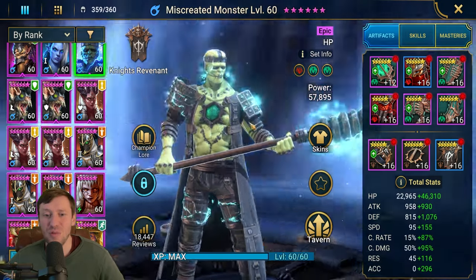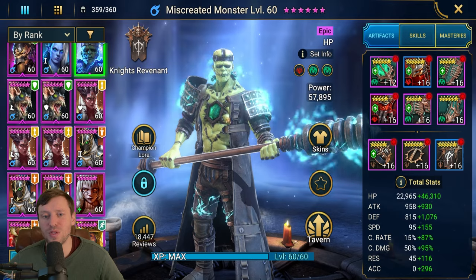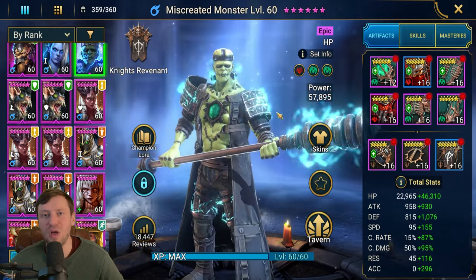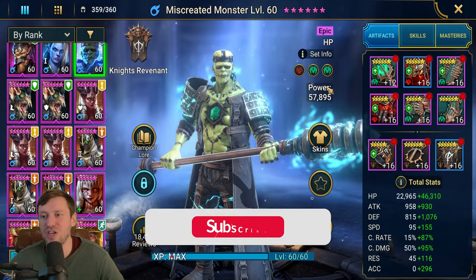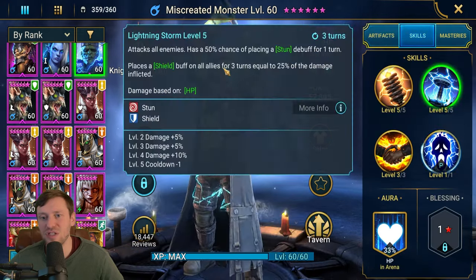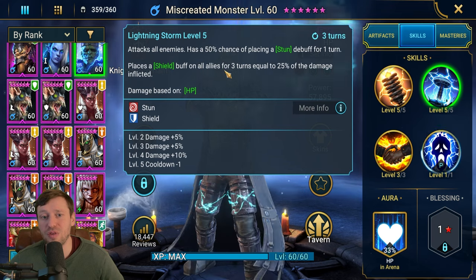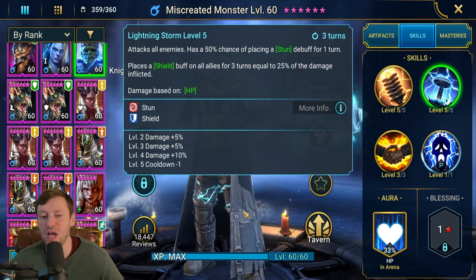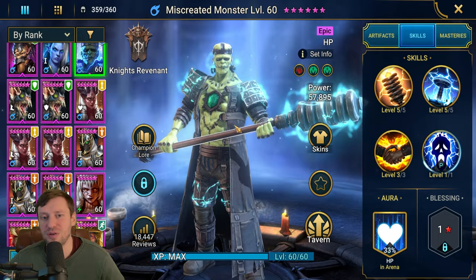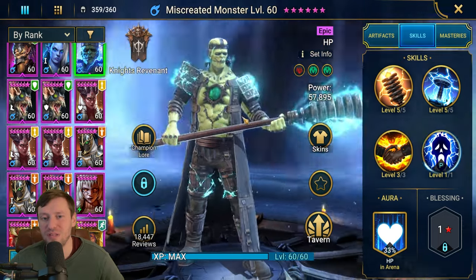Mine was actually built for Spider and Scarab in Doom Tower Hard, and I use him on the hardest floor in this build. He's a great champion, and the reason you can use him for Scarab is because he has shields on a three-turn cooldown for three turns. He does need to be the fastest person on the team for that to work, but he's an absolute beast for this.